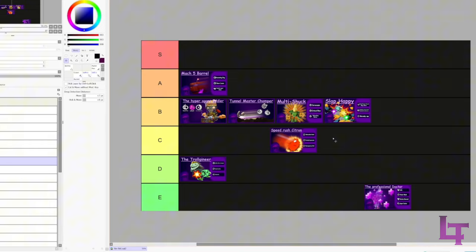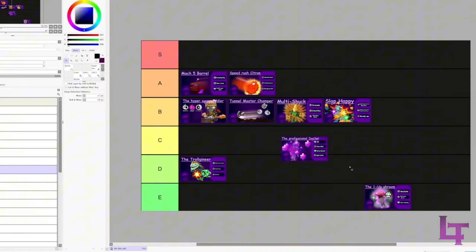Citron gets a lot of speed-based upgrades: Adrenaline Rush, Freshly Squeezed, and Emergency Exit - all brilliant upgrades. Definitely an A tier build.